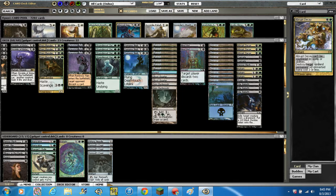Then we've got 3 Abrupt Decay — black and a green. It can't be countered by spells or abilities, and it destroys target artifact, enchantment, creature, or land with converted mana cost 3 or less. Extremely, extremely good card — it would be dominant even without the can't-be-countered clause.